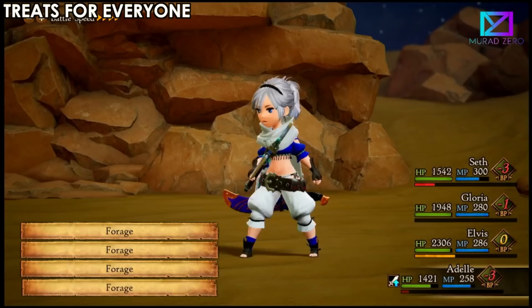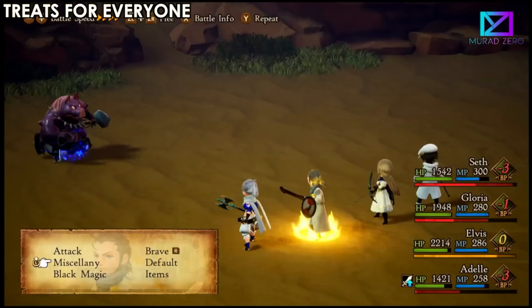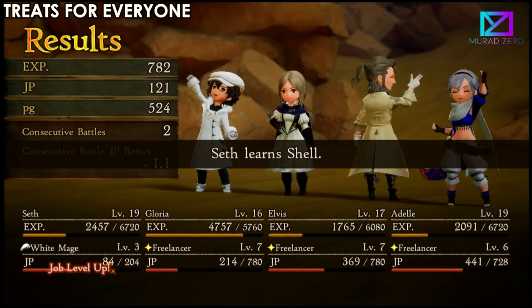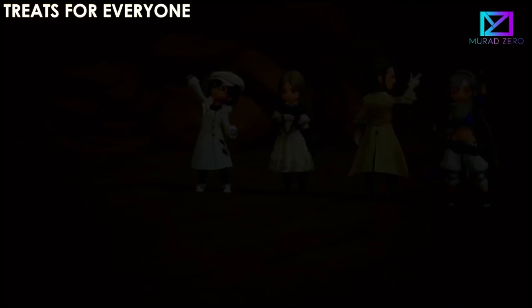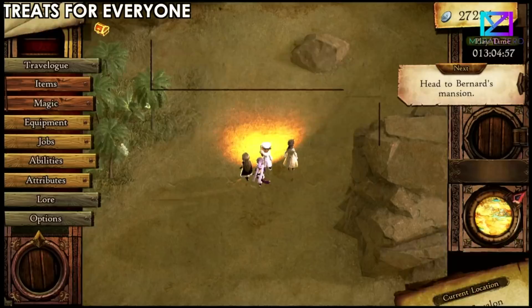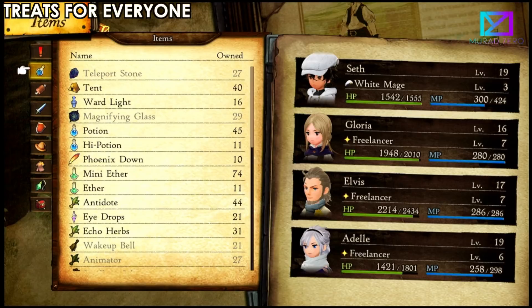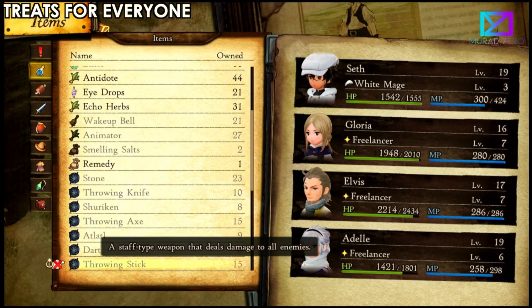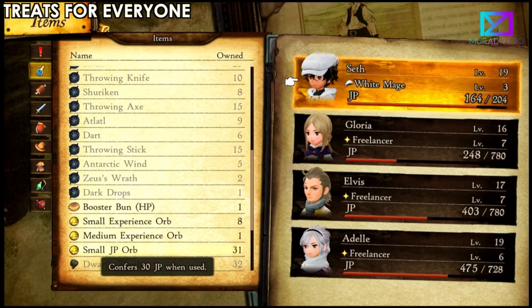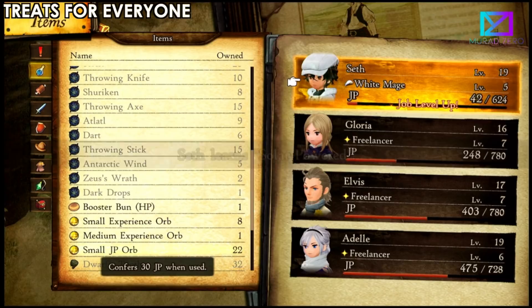Let me finish off this monster to show you the drop. As you can see, at the end of the battle it shows 'Soul Food' — that's a monster treat. Each treat item is different depending on the monster type: there are treats for people, beasts, insects, and spirits. This one is for the spirit monster. Also, from using Forage I got 31 small JP orbs — that's huge for leveling up fast.